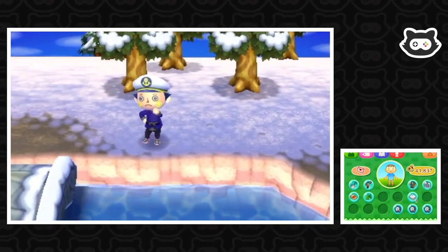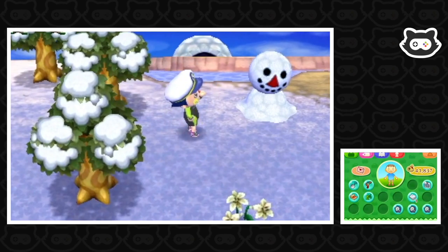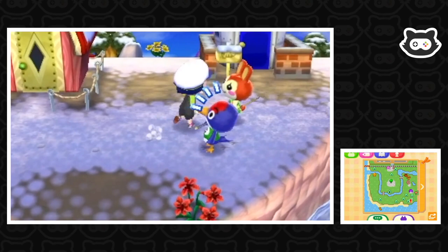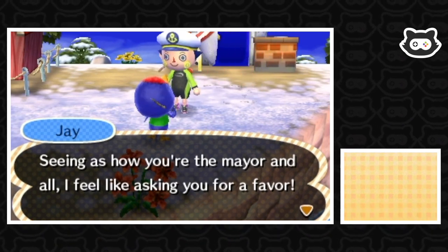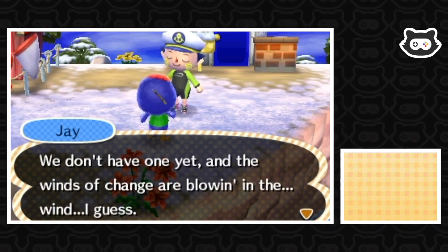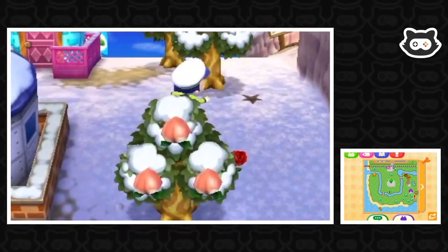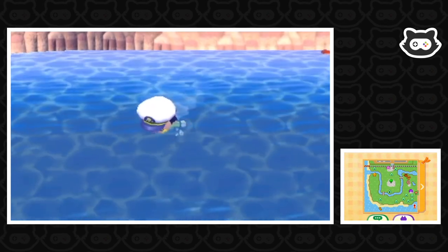Okay let's go and get our rather fetching costume on and we're going to go for a quick deep sea dive. How much space have we got in our pockets? Oh we've got plenty of space. We're going to jump off the cliff here — one of my favorite things to do in this game. Oh Jay! Seeing as you're the mayor and all I feel like asking you for a favor. We need an instrument shelter in this town — we don't have one yet and the winds of change are blowing. Go Moriland! We should make sure this is one of the candidates for the next town construction project. Yay, finally a public works project got suggested to us!